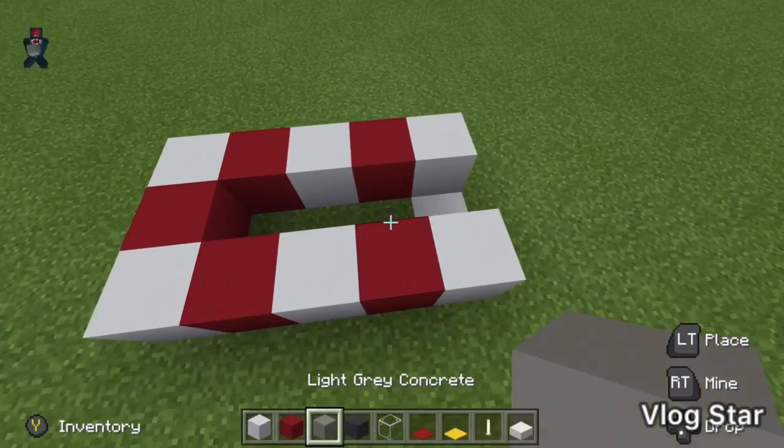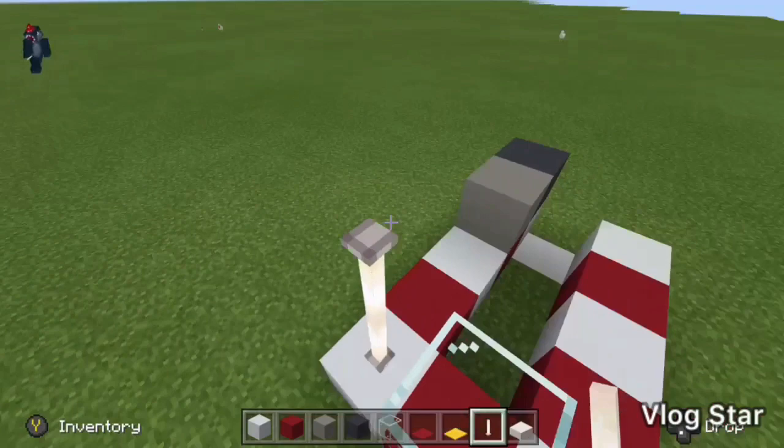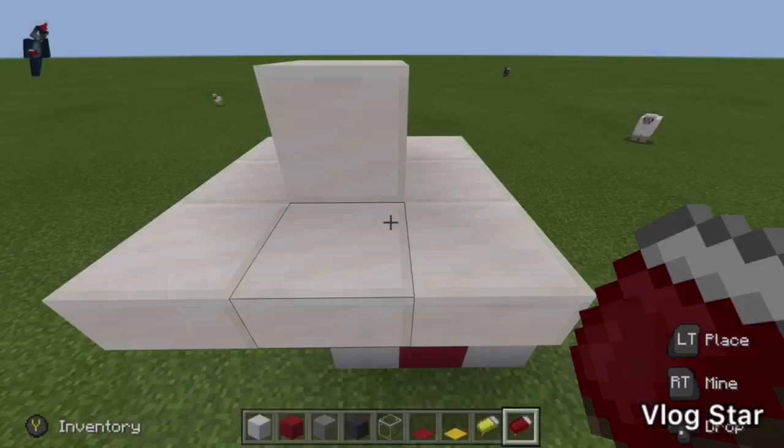Next, put some light gray concrete on the first red block and gray concrete on the first white block. Then you'll need some glass right at the end, with end rods next to it stacked on top, and two quartz slabs on top. Now just at the top of the end rods place a square going around of quartz slabs.